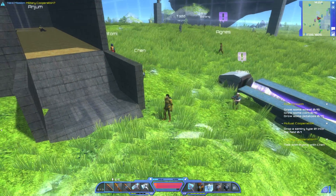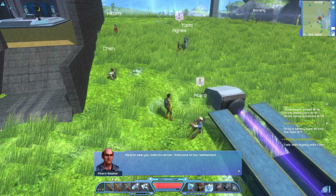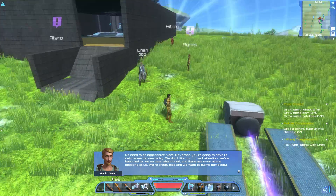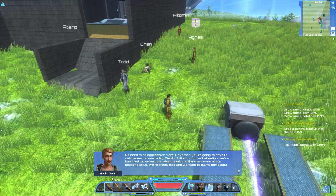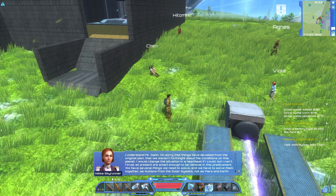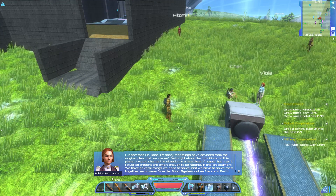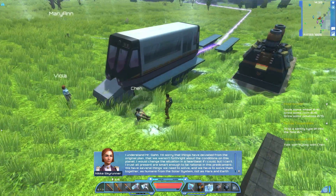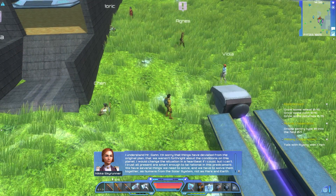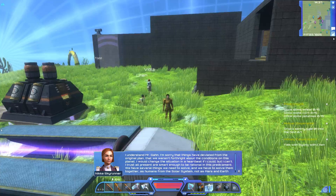Governor, how's it going? Nice to see you well. Welcome to our settlement. Come and see what true cooperation is like. No need to be aggressive, Vera. Governor, you're going to have to calm some nerves today. We don't like our current situation — we've been lied to, we've been abandoned, and there are even aliens shooting at us. We're pretty mad. I understand, Mr. Gap. I'm sorry that things have deviated from our original plan, that we weren't forthright about the conditions on this planet. I would change the situation in a heartbeat if I could, but I can't. I trust all present are smart enough to be rational on this predicament. We have several things we need to solve, and we have to solve them together — as humans from the solar system, not as Mars and Earth citizens.